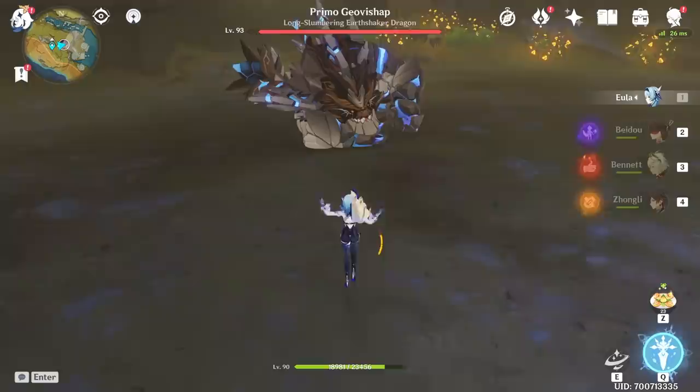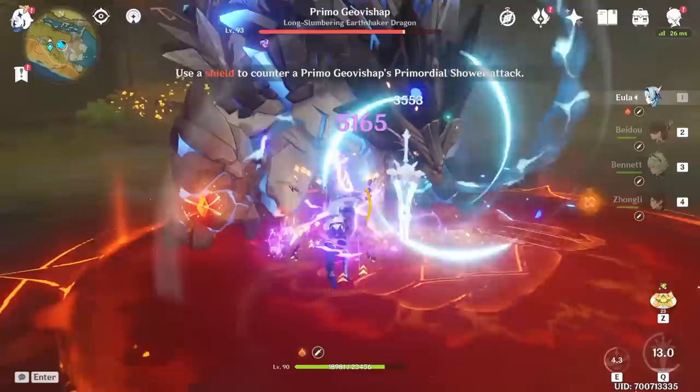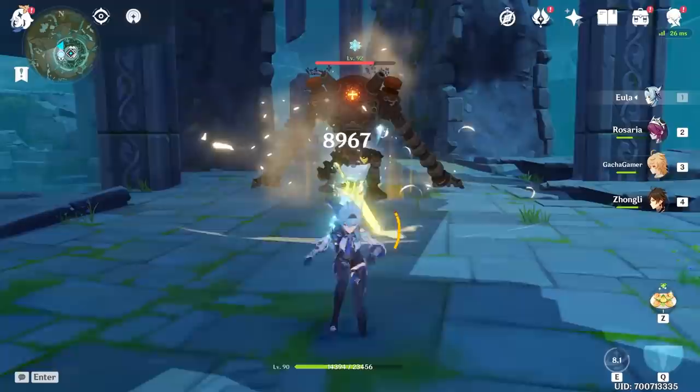One of her passives resets the cooldown of her skill when she activates Grand Illumination, and it also provides one stack of Grimheart, so you can quickly build up 2 stacks and use the hold version for maximum effect. This is rewarded even further by another passive if you consume both Grimheart stacks, which creates a shattered Lightfall sword that explodes for a nice amount of damage.